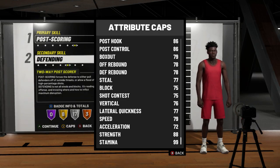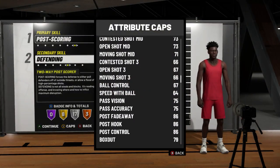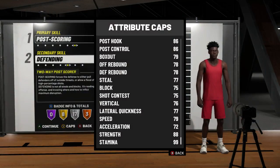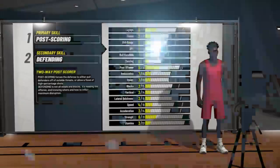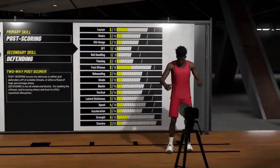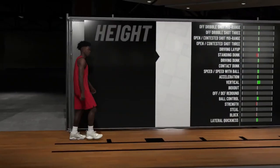This is like being a guard and a center at the same time. This is the build I'm gonna be choosing. The strength is an 88, so that's not the best, but for being a small forward — with boost that would be like a 93. So that's fine. I don't really care.